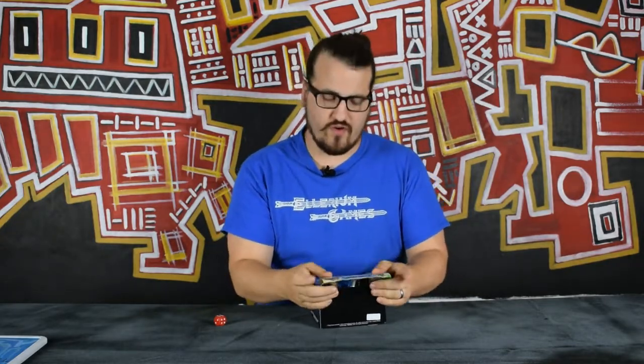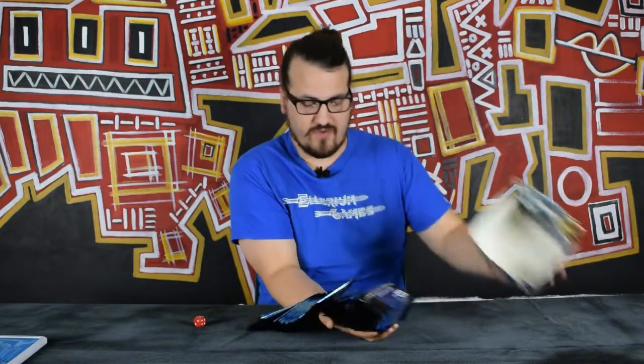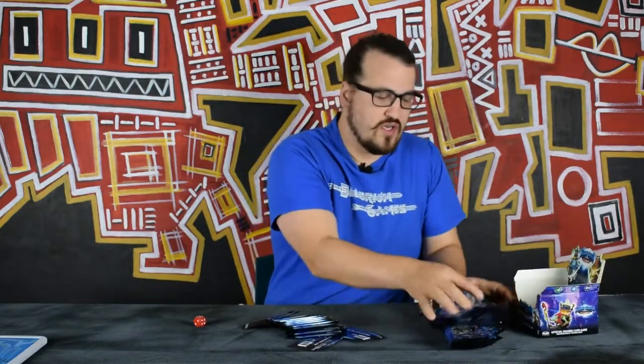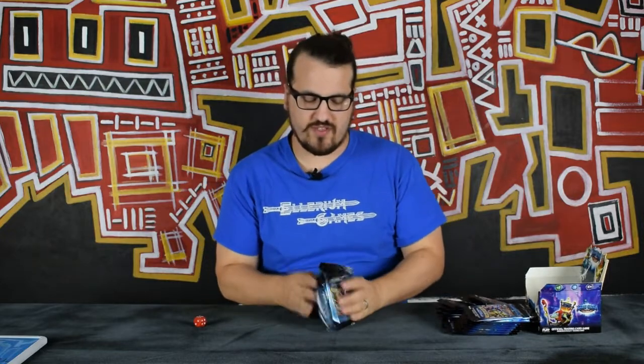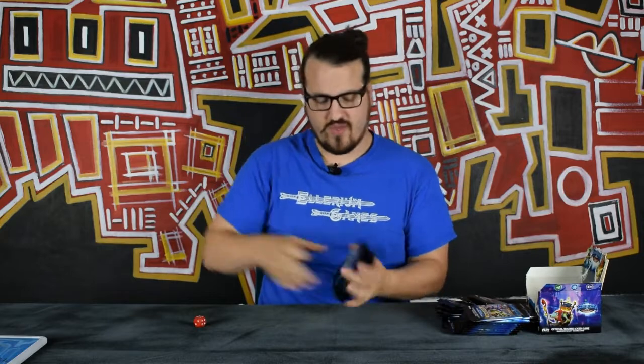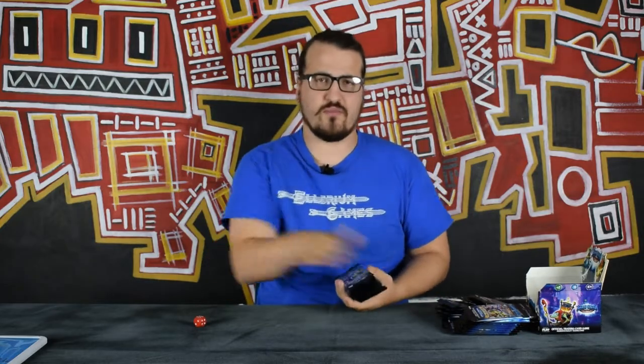The Kindred box break is only 24 boosters whereas this one's 40. They did 24 for Awakenings, 40 for Mythical, and went back to 24 for Kindred. So we have 40 boosters — I'm just going to chuck them out here. So how this is going to work is we're going to open up the packs, split them into order, then put the unaligned cards into a pile and shuffle them up at the end and divvy them between each order.